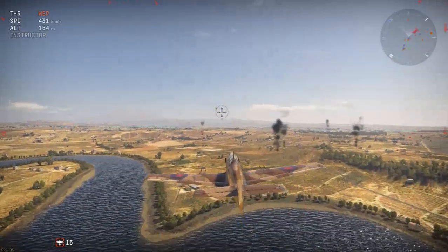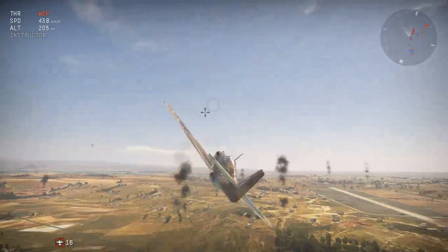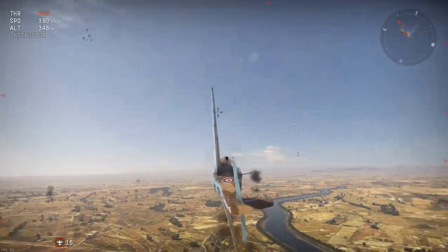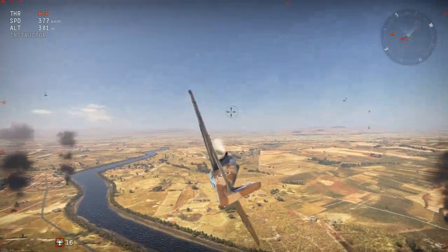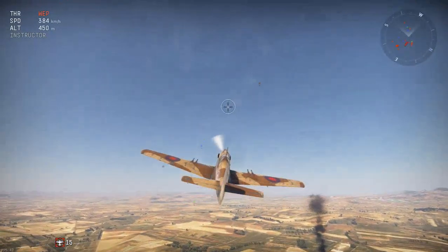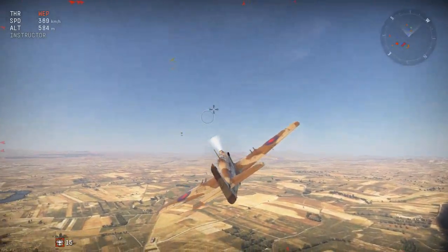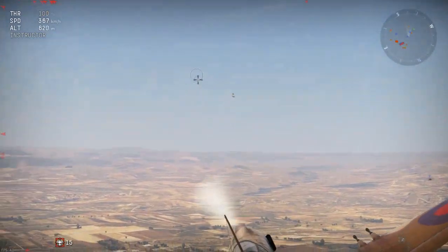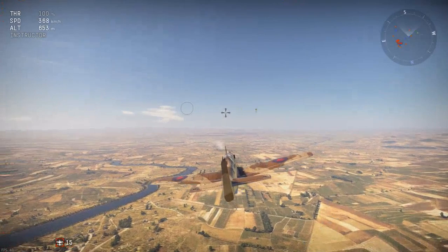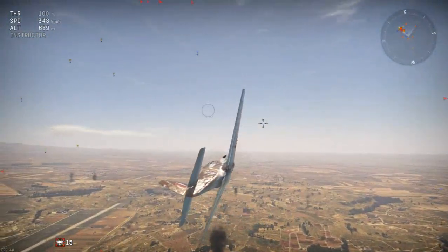I've never actually gotten over that - I think it's pretty cool. I know there's a bomber somewhere, but we need to take that out if we're gonna win. The bomber isn't here yet. To win, we need to take the bomber out, which is actually incredibly hard to do considering it has like 50 machine guns on it. The AI is not underpowered like it is on Overwatch, trust me.